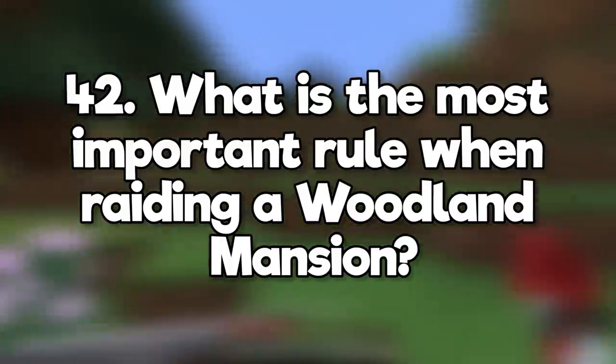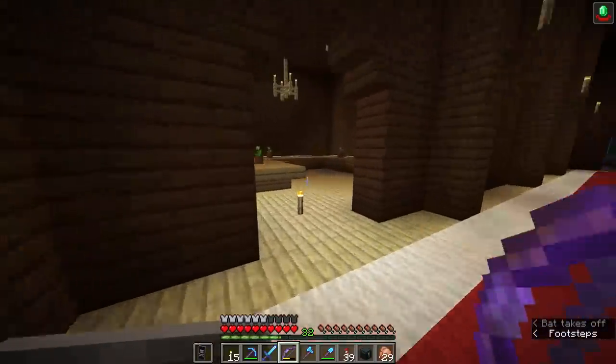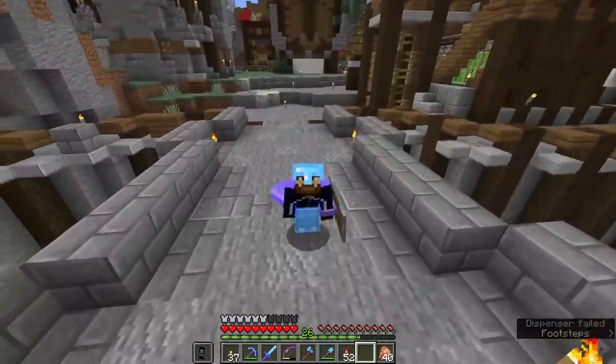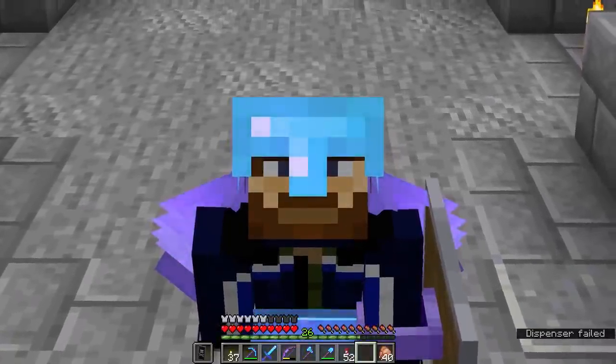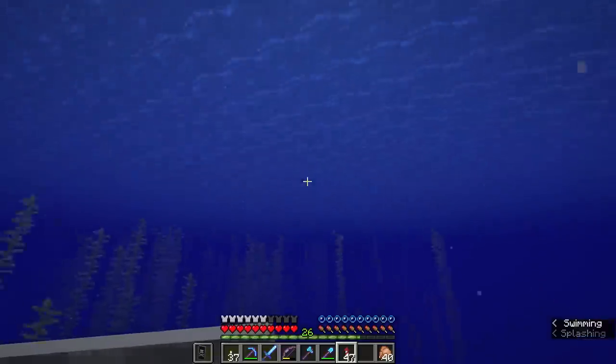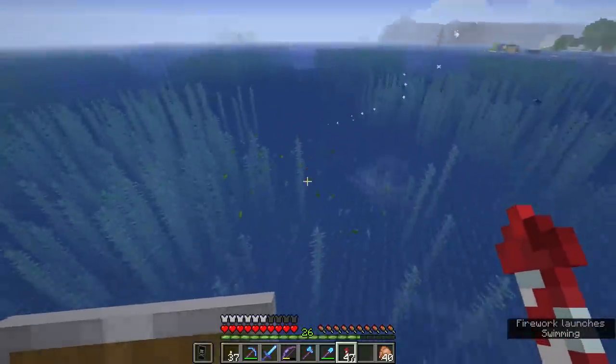What is the most important rule when raiding a woodland mansion? Shoot the evokers from a distance. What is considered cheating in Minecraft? I consider cheating entirely subjective — it's really up to you and whoever else you choose to share the game with. What are some important features that players who haven't played in a while should know? Swimming is a thing, flying is a thing, and items float now.